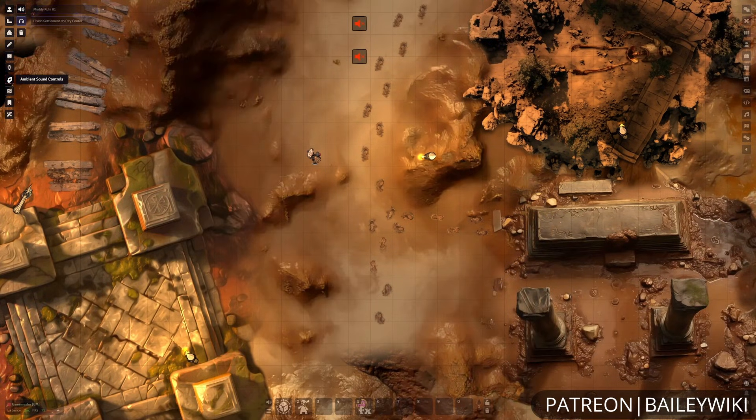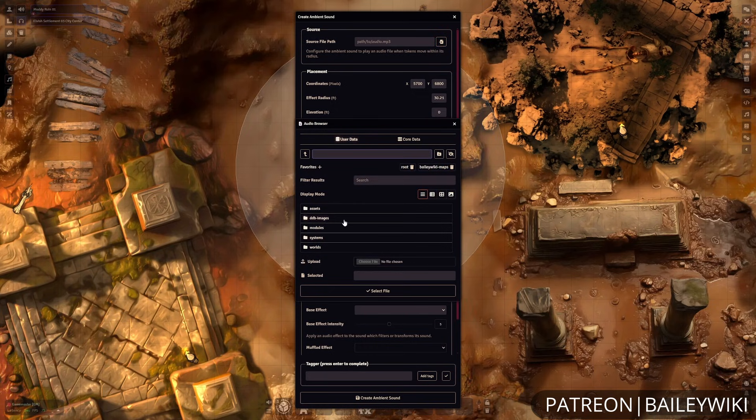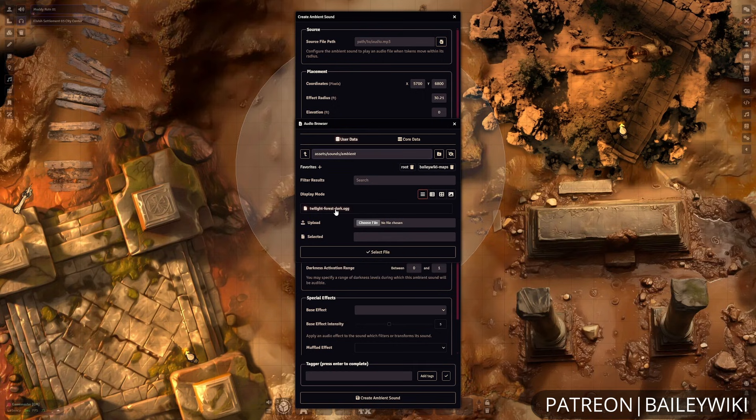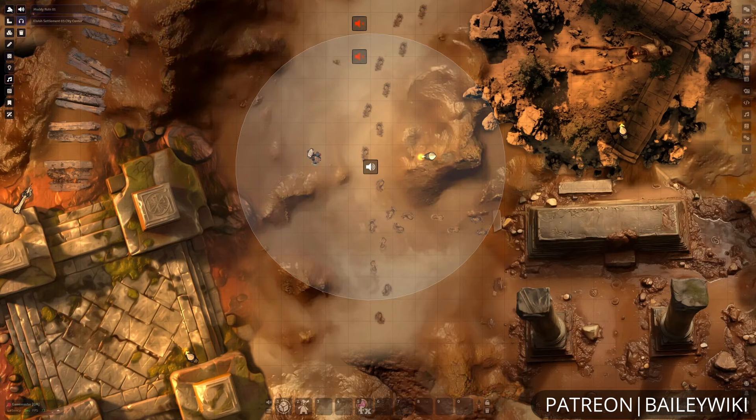As you heard earlier, there is also quite a robust sound system in Foundry. Similar to lights, you simply click for your center point and drag to set the radius of your sounds. And you can choose whatever sounds you have in your files, or upload them, and you have all kinds of great features you can tinker around with.